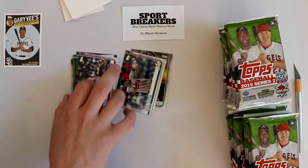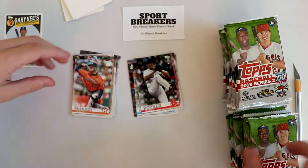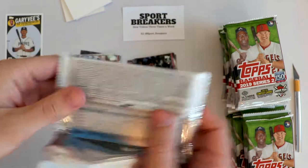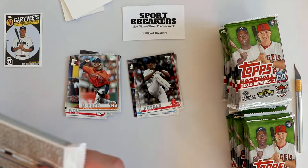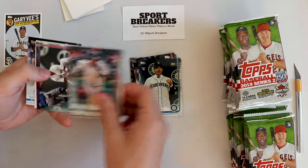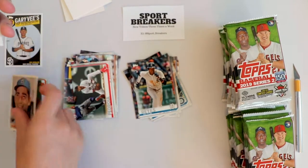We're making a separate pile for all our Gary Vee hits — we're about one in 18 on those. I'm a pretty big Gary Vee fan so any hit there is a big one. Here are the pack odds if you can read those — we're looking for golds, 150th anniversaries, rainbow foils. There's a chance we get black cards which are a bit rare. We also get a Kikuchi rookie, Reyes rookie, Podorio, a New York Mets stadium card, and a Sandy Koufax Brooklyn Dodgers insert.